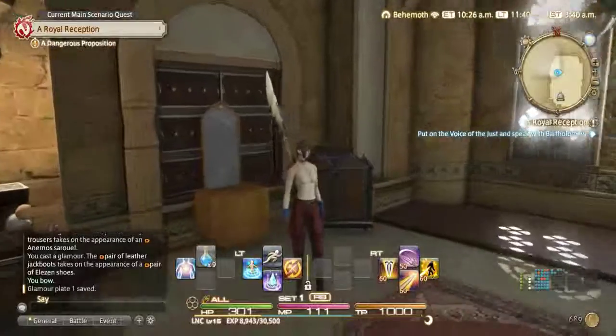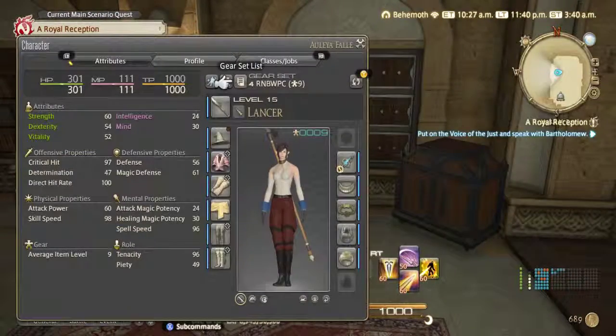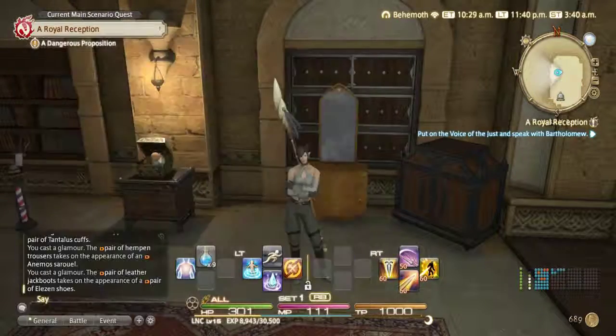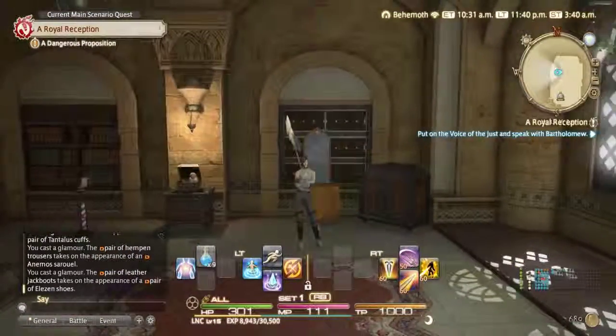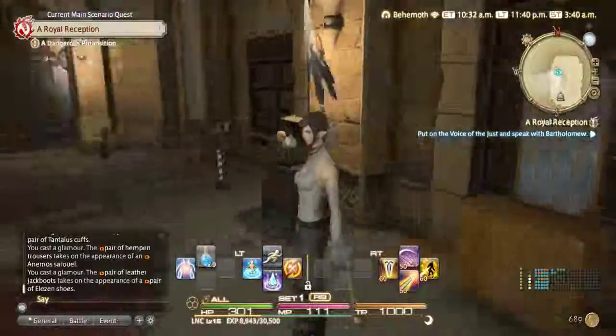And then see how my armor isn't dyed yet? Once you finish with that, you go to character sheet, glamour plate, and then apply. And there it saves. Just like that. And now you're looking stylish.